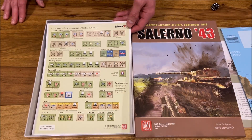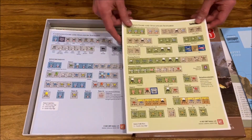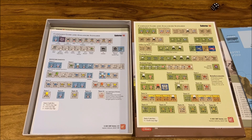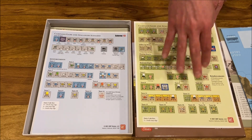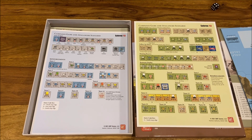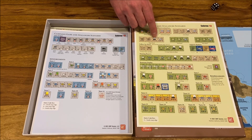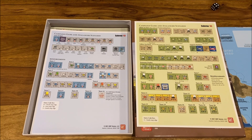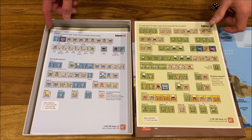This is something I'm finding in all Marc Simonich games: the setup and reinforcements. This shows exactly which units you will be getting at which turn. You simply take the counters, put them on this setup reinforcements table, and then during the game take them from there. It's much easier and more convenient than simply finding each unit by name, place, and particular hex. It really speeds up the setup and then the reinforcement part.